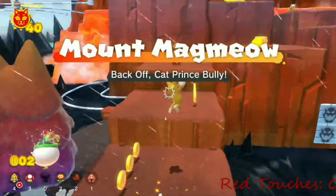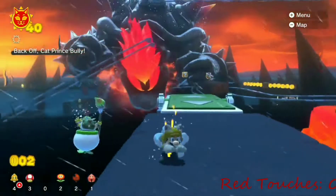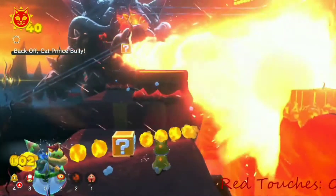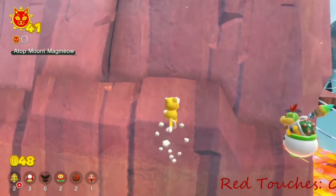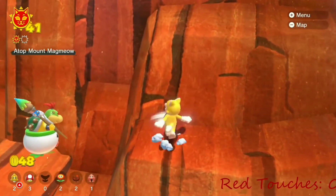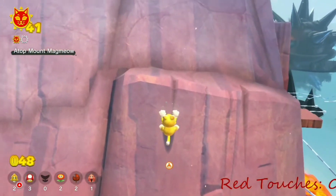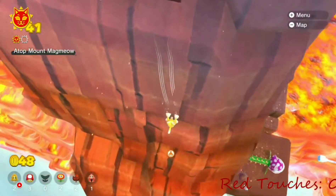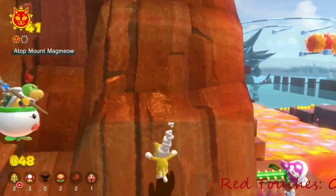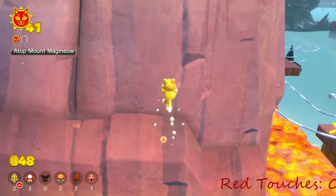Mt. Magmael is the main lava-themed island of this game and the heart of the wasteland Giga Bell. Luckily, since the land of the Giga Bell is orange, I'm safe to touch most of the island. Back off cat prince bully, hurry steer the switchboards, and blast the Fury Blocks were all easy to get. The Top Mount Magmael shine was a lot harder, however, as in this shine you are supposed to touch on-and-off blocks to move the switchboard tracks, which are by default red. So I did a simple YouTube search and found a somewhat simple trick jump to make it up the entire mountain. I got a lucky cycle, so I also collected gazing down at the lava.